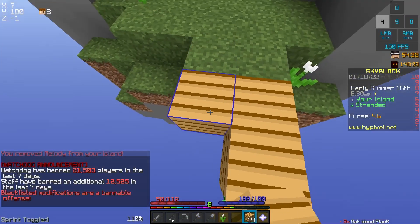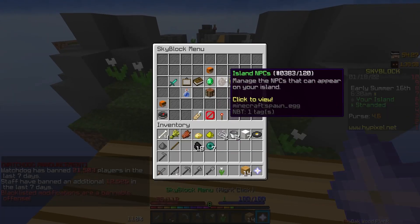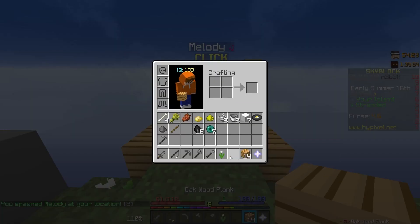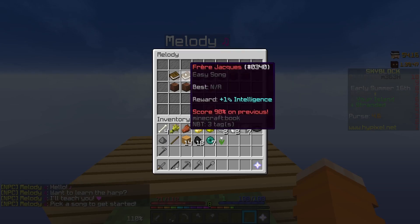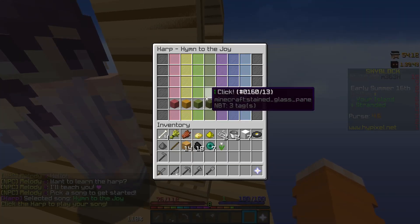With the music disc we could finally sort of exit the initial phase of starting a new island and place down Melody, who is going to give us hopefully our first epic talisman if my ping didn't play up as it usually does. And so now we've sort of gone through the starting phase of our new stranded island and I'll show you guys a bit more of what I do because it gets kind of complicated.